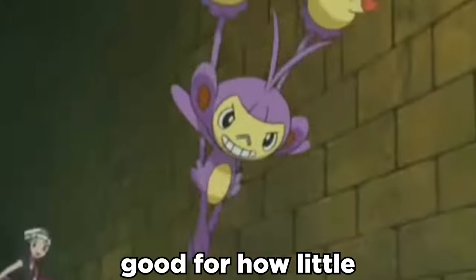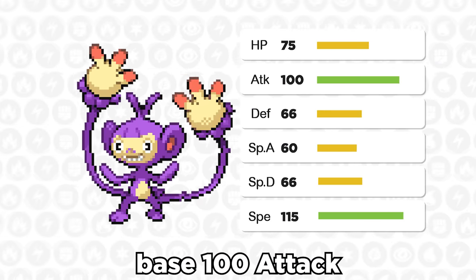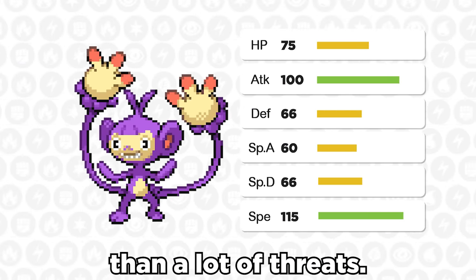Ambipom is insanely good for how little it's used competitively. While it is frail, it does have a solid base 100 Attack, along with 115 Speed which makes it faster than a lot of threats.